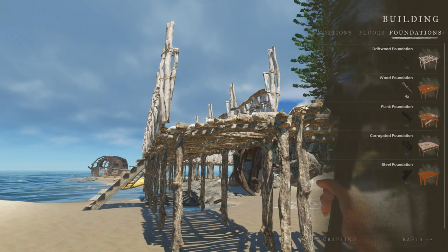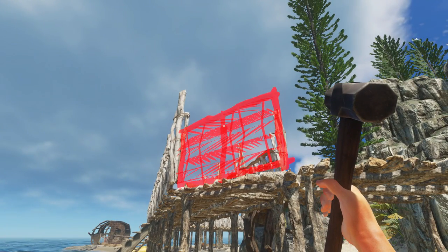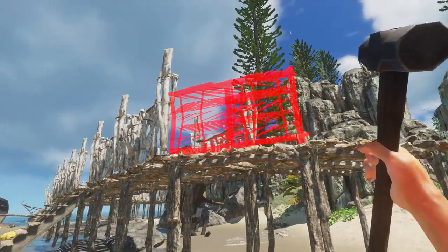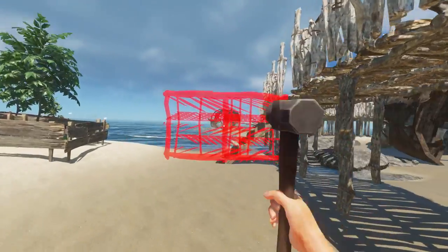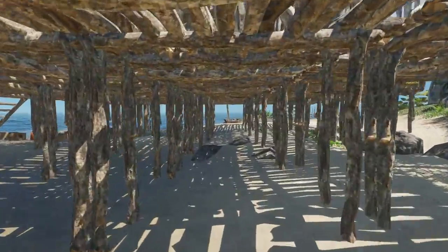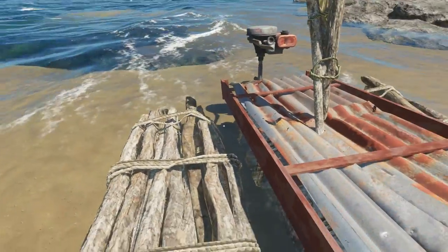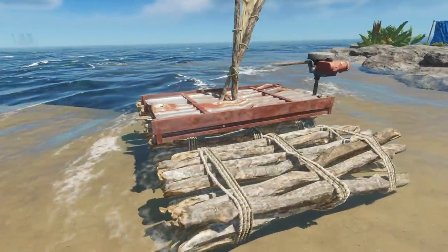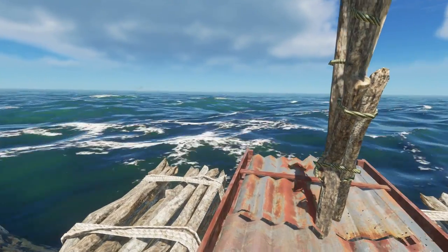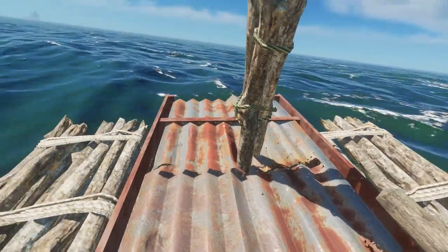That's actually looking pretty good. One downside to wedge foundations — if you try to use a half wall, they don't snap, and I don't know why the game won't let me place it. Game devs, if you're watching, please fix this — that's why I had to throw stairs in over there. Anyway, let's get on the raft. I want to kill a shark — I want to see if we can hang it up, and I've not killed a great white yet.